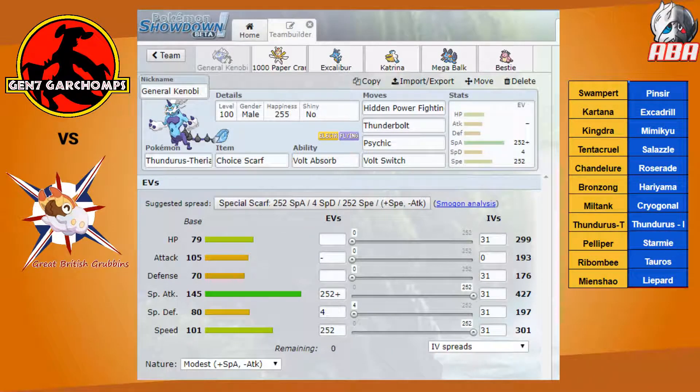Hello, Ashenmore here with my week 2 team builder versus TJ and his Great British Grubbins. Now if you've watched Gatsby and I's draft analysis video, you'll know that I'm quite scared by the offense that this team can bring. I might be uniquely posed to counter it with rain somewhat, but this team can still set up and is super threatening.